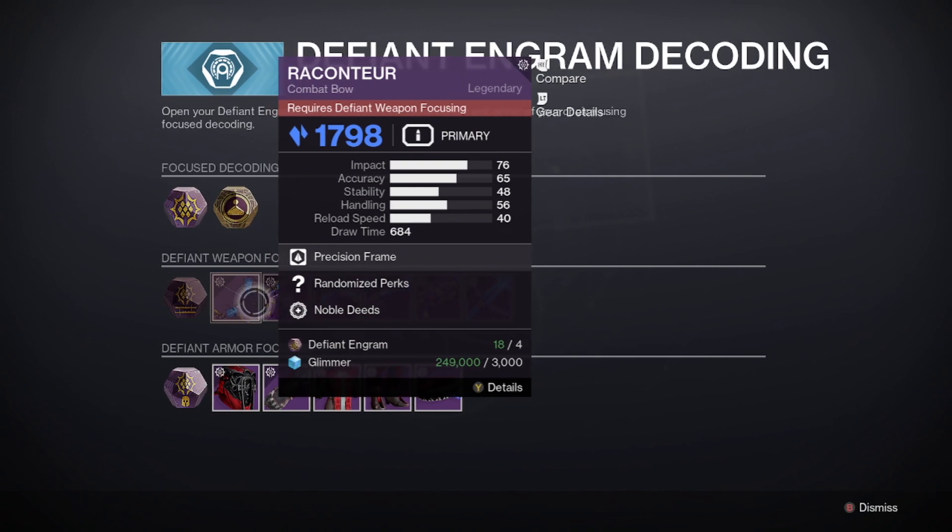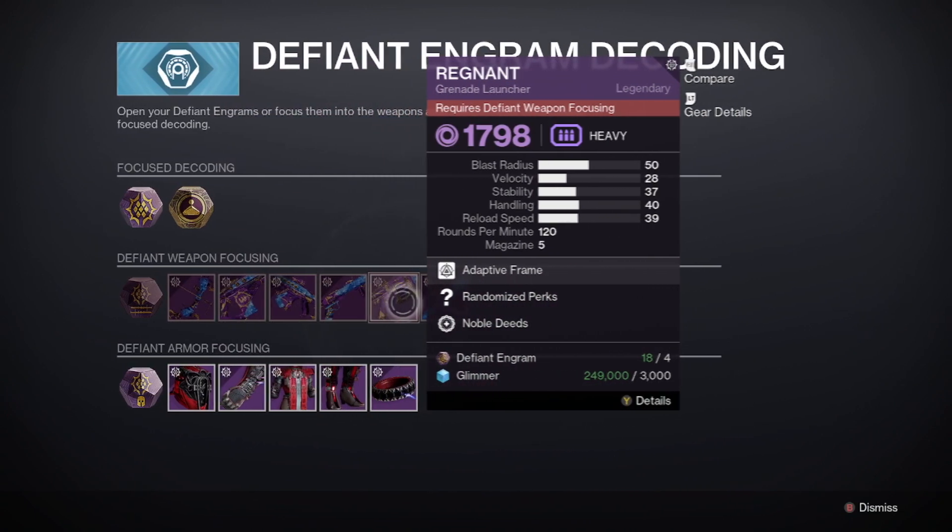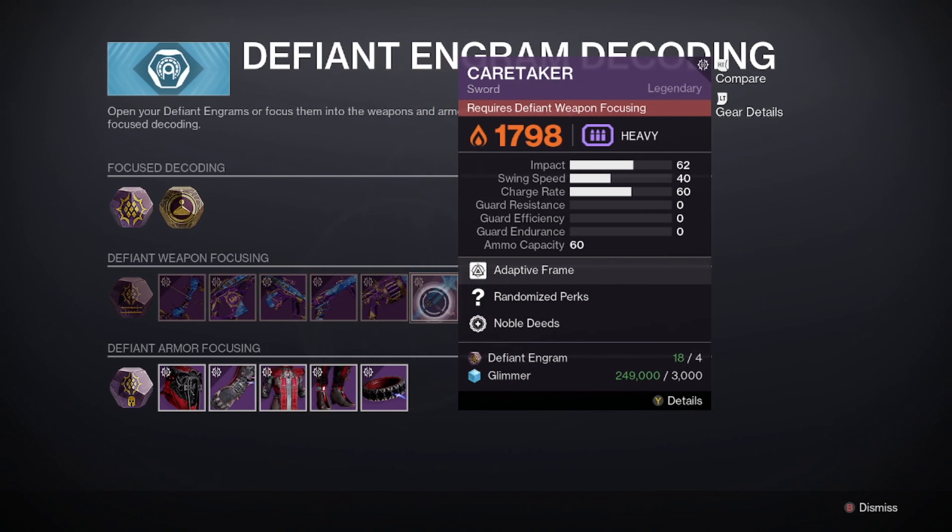And if there's a specific weapon you're looking for, you can also use that 3,000 Glimmer and instead of just using one Engram, add an extra three for a total of four Engrams to guarantee a specific weapon, which is a lot of Engrams. But if you're starting to save up now, you're going to have a lot of Engrams as you build them up.